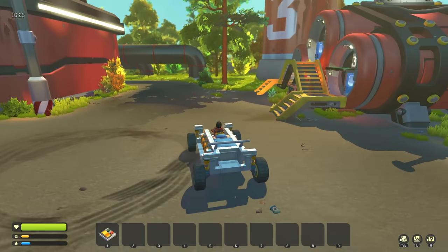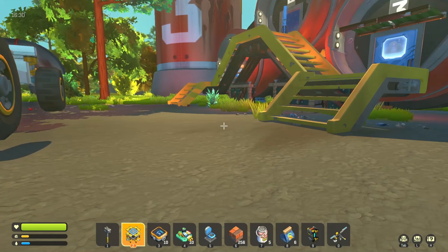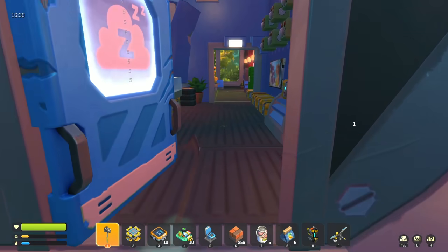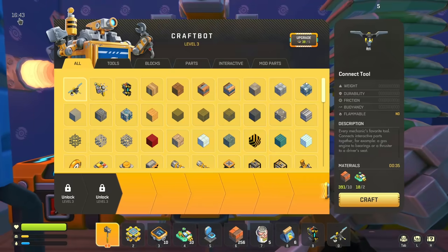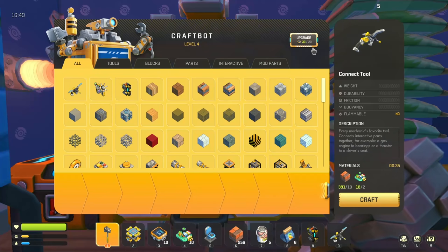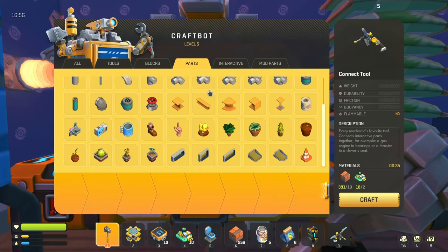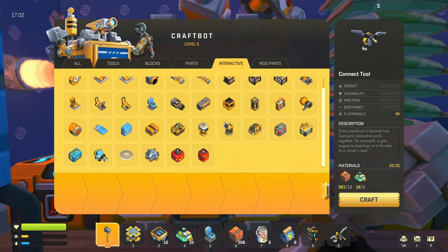Okay we're gonna be careful - it's night now but we're still gonna be careful. We just made it home! This has been a very long day - long episode. We made it back. I got stuff on the vehicle and stuff on me. One thing I want to do before we end the episode - other than thank you guys for hanging out - I'm gonna upgrade this guy. We're gonna upgrade him once and then with 20. Do we get anything else? Nothing. Level five craft bot.